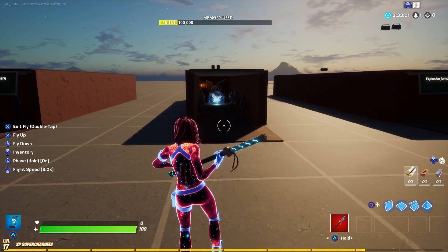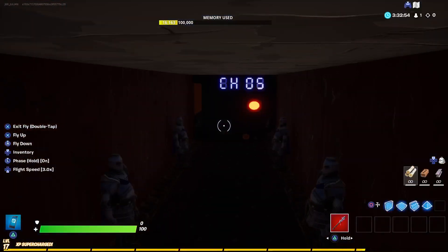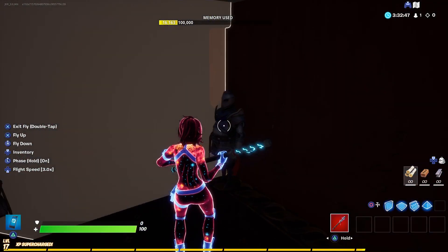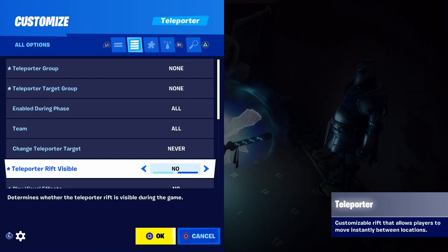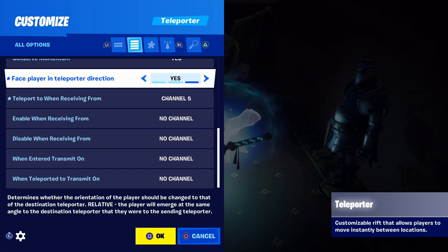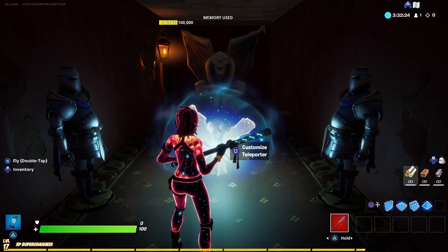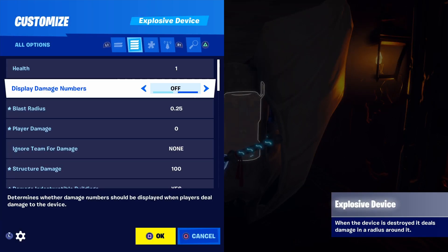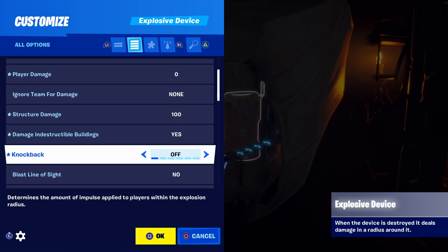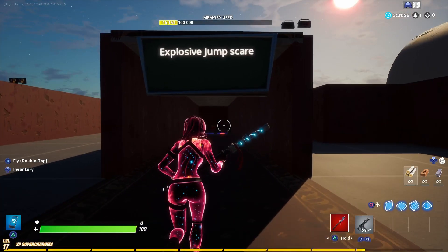For the second jumpscare we have two identical rooms. You don't have to do it this way, but I find it better because it makes it look like the player never left the room. You're going to want a rift teleport to teleport the player — once a player triggers channel 5 they'll get teleported. On the rift settings you want 'phase player in teleport direction' on yes, 'consume momentum' on yes, and 'play sound effects', 'visual effects', and 'rift visibility' all on off. You'll also want an explosive behind the gargoyle — copy all those settings — and make sure you figure out the HP then change the explosive damage accordingly.